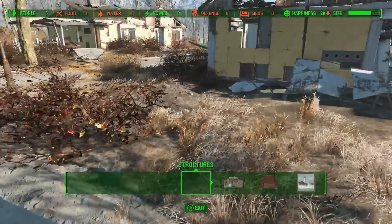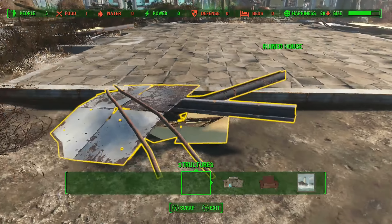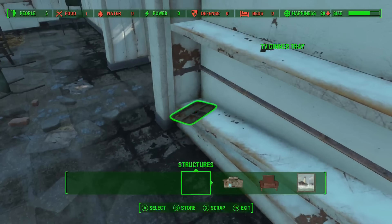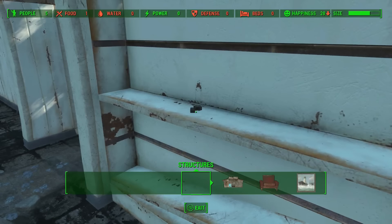There will be a little barrier around it showing you where you can and can't build. At the beginning of the game, do what I'm doing here — you can walk up to any item that's laying on the ground and hit scrap. That will break it down and give you smaller items that you can use to build things in the future.